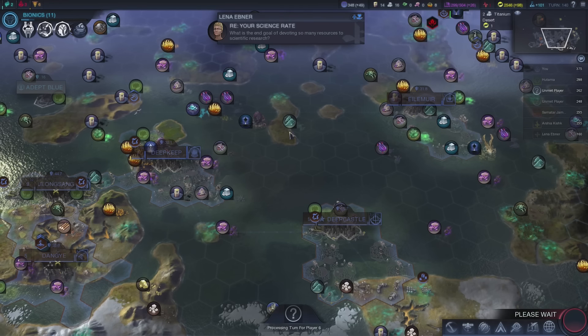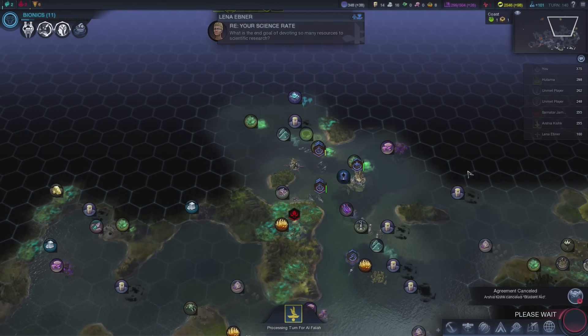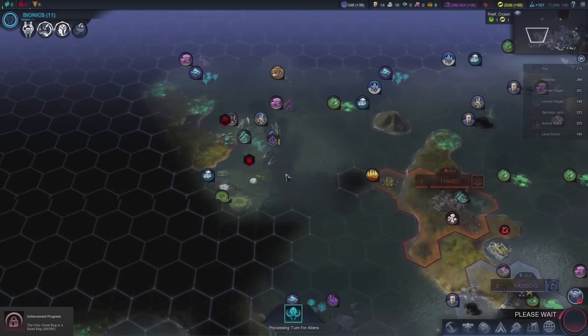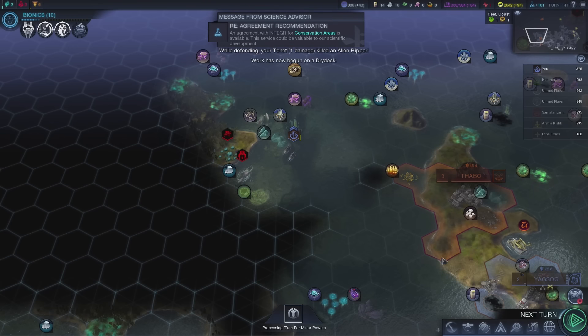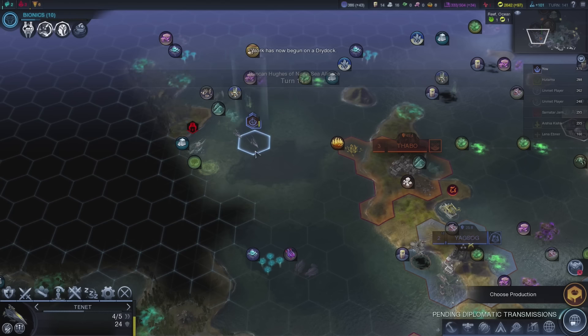Lena is into it. We were thinking about doing a domination victory, so we're still sort of seeing... Just killing aliens. These aliens are killing themselves, basically — they did one damage to my guy. Why? Alright, let's keep going.